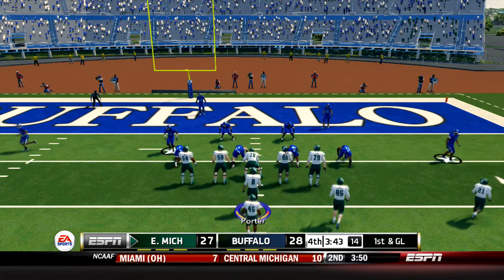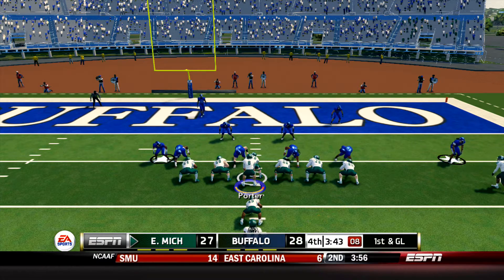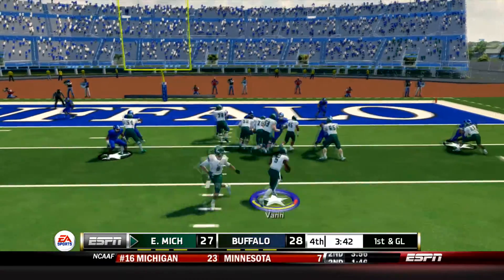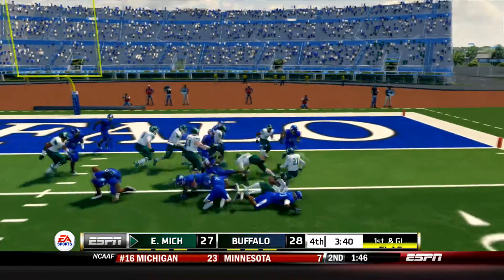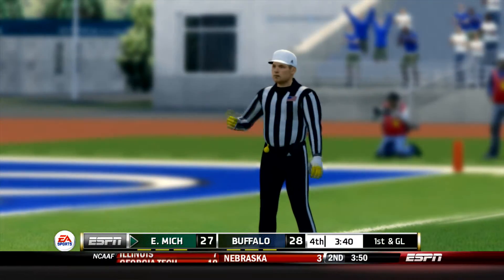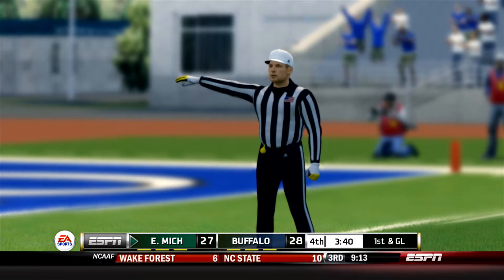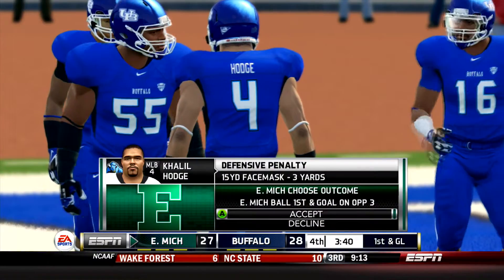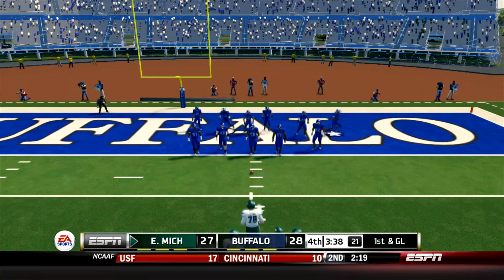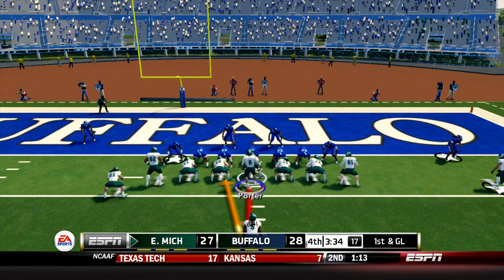Eagles with 3:43 to go are seven yards away from taking their first lead of the day. First down rush, Shaq Van is going nowhere but there's a face mask on the play. That's going to set the Eagles up with another first and goal this time at about the 3.5-yard line. Believe it or not, it looks like the Eagles are primed to take their first lead of the day, whether it's a touchdown or a field goal.